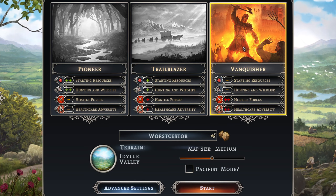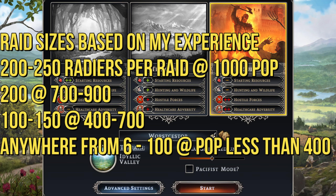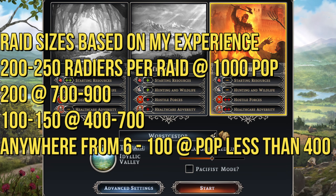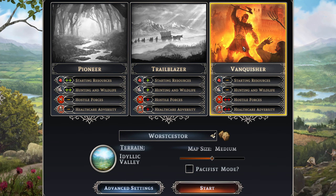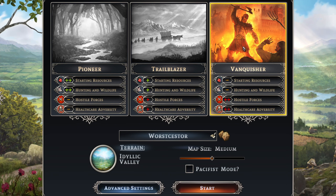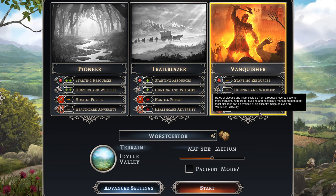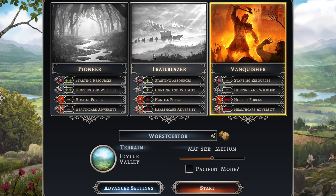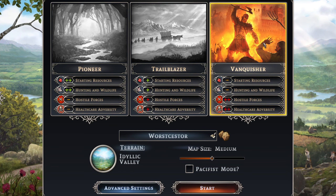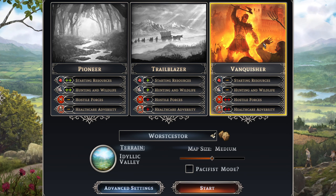On Vanquisher at the later stage of the game you're raided every other year. On my 1000 population build I'm getting raided by 200-odd people; on lower tier builds you're getting hit by about 100 raiders every other year. That has a severe impact because all your production halts when you're attacked. Health issues also increase in severity and scope. If this is your first time playing, honestly play on Pioneer. If you want a challenge, go Trailblazer. Vanquisher really requires knowledge of how the game works.